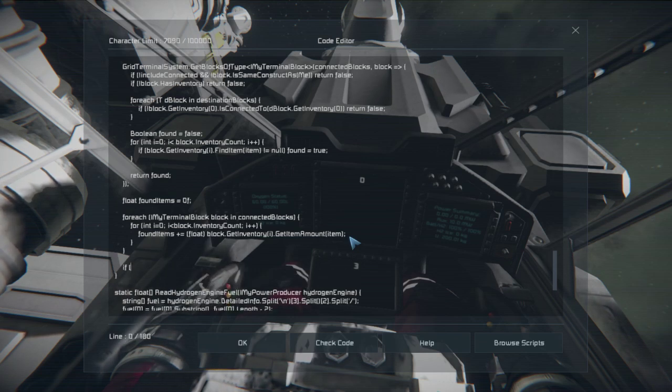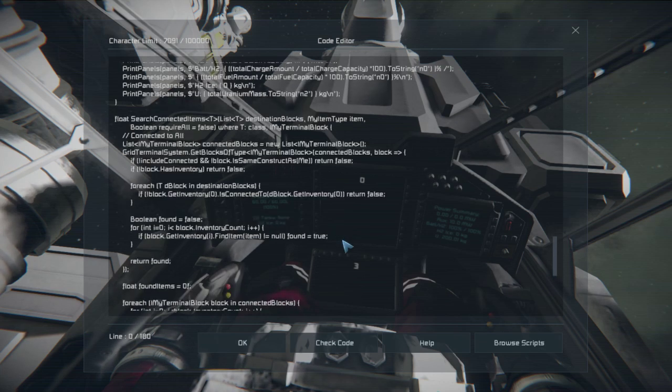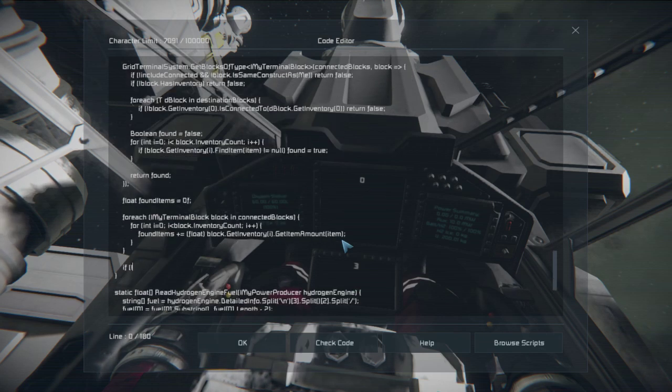If not require_all, return found_items. And then in the require_all section we'll do something similar except instead of immediately returning false when not connected to one, we'll make a determination on whether it's connected to any of them. We'll come to that later — it doesn't matter for the time being because all the ice we have is connected to both hydrogen engines ultimately.